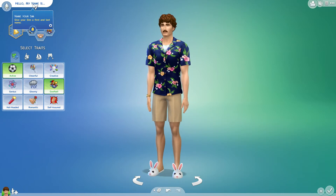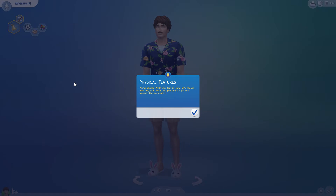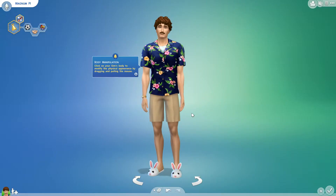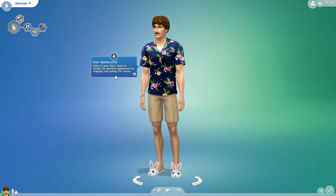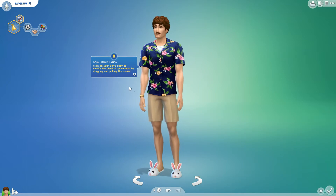Give your sim a first and last name. He is going to be Magnum... man, that took a while to type. And his last name will be P.I. Magnum P.I. We're about done — you have chosen who your sim is. Now let's choose how they look. Wait, I've already done that. Pick a style, body manipulation — yeah, we did this already.